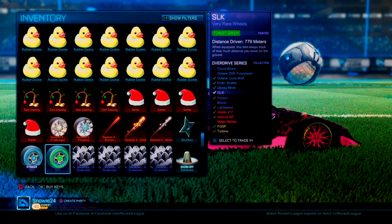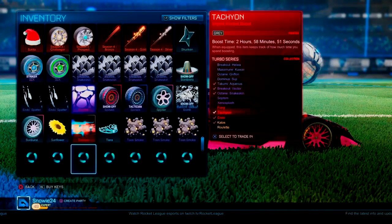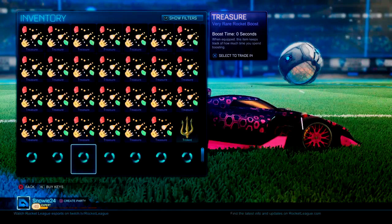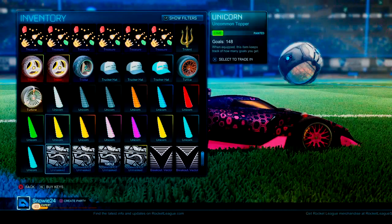I got some more limiteds, forest green SLKs got from a crate as well. Striker SLK, not too bad. Specter, Cobalt Paralysis, gray Tachyon from a trade-up. Got Taura — two Tauras actually, pretty sick. Got lime and saffron Triplex, Turbines, and a unicorn set.